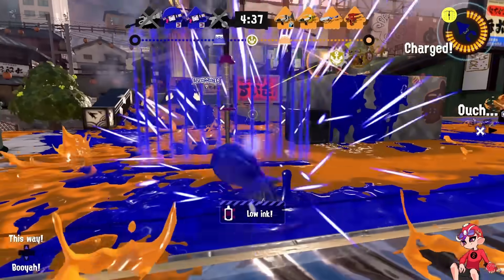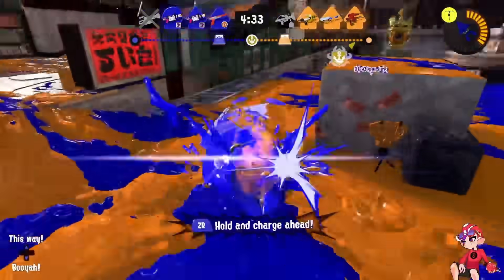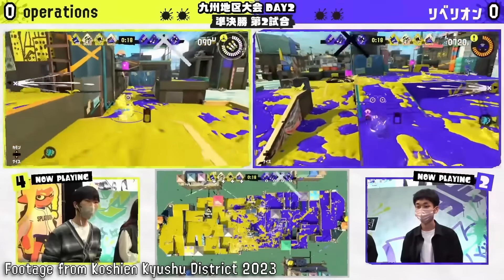Kraken is going to be 11 percent faster when not doing the charge attack. I think this is a good change because you basically spam the charge attack to move, so you'll have a bit more depth to your movement — it helps a lot considering the speed cooler players can move at, as well as high swim speed builds.